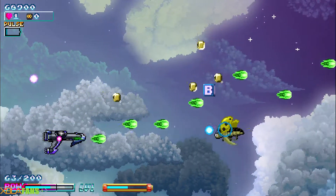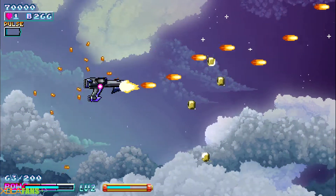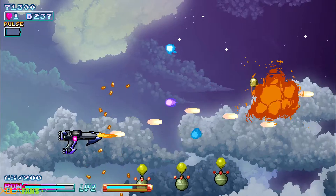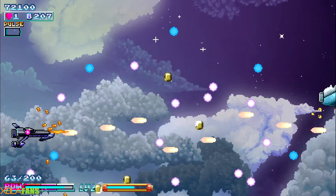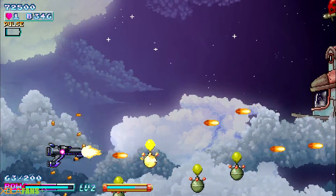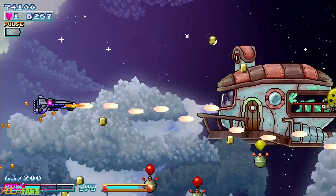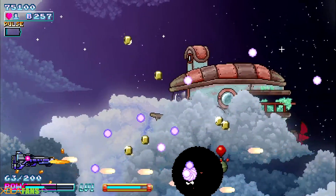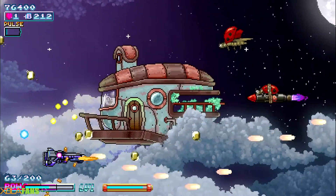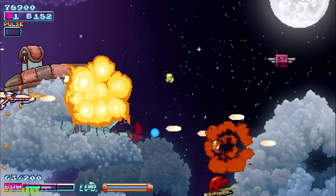This game does not commit the shmup sin of having enemies that shoot you off screen — once they are off screen they are no longer your issue. I've played some games that do that and it is very upsetting. Also, your super blast attack gets rid of bullets on screen. That's also why I picked it over the shield — not only am I blocking, I'm attacking.